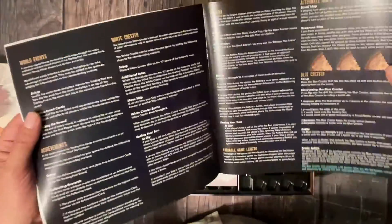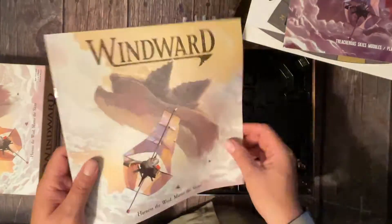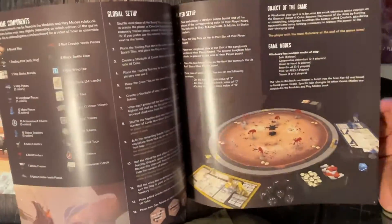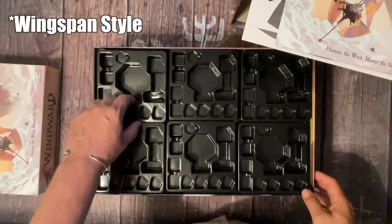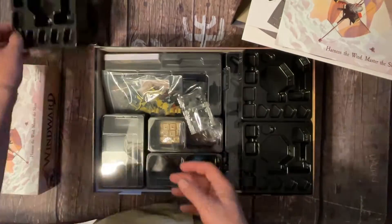They've redone the instructions — there's actually a different material on the outside, and the artwork and other things are slightly different. It looks like it's laid out a little bit better. There's a different texture to the outside of it, kind of like that Windward-style textured paper, so you can tell a big difference between that and the original.